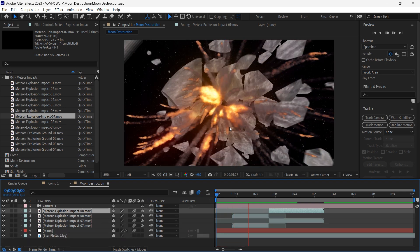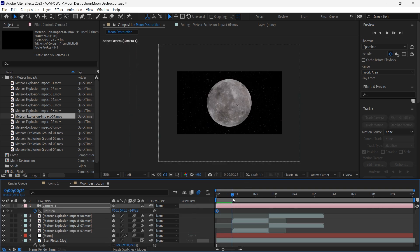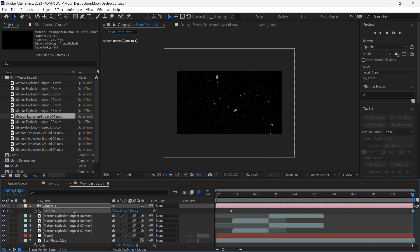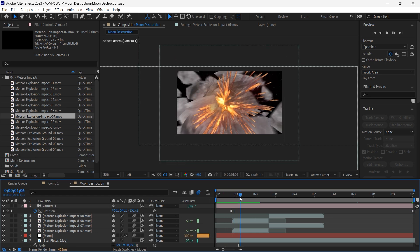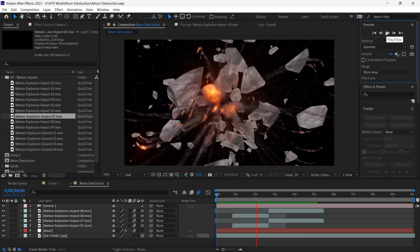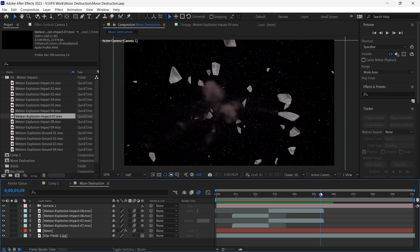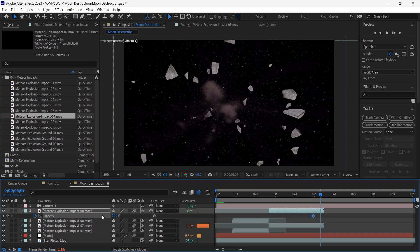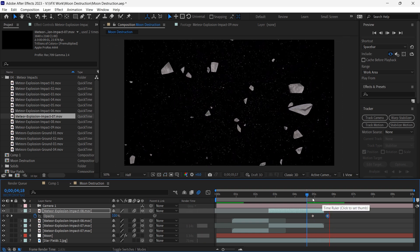Now I want to create some camera animation. I'll go to the camera layer, add a keyframe at the beginning, then move just before the explosion. At the end I'll lower the Z axis value to make the camera move away. Then I'll come back to this frame and lower the Z value to get this camera animation. For the impact explosion I'll keyframe the opacity — press T for opacity, add a keyframe, move it forward, and lower the value to 0% so it fades out.